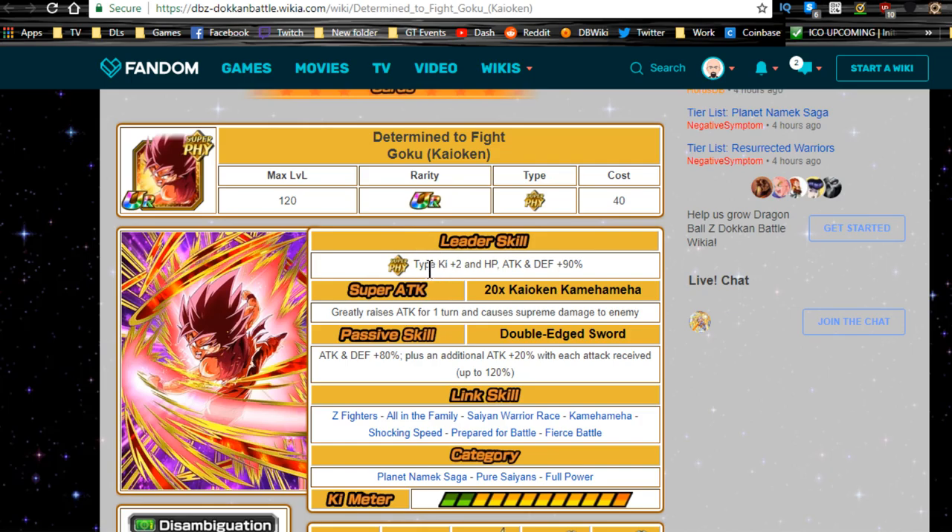After transformation, the leader ability becomes Super Physical type Ki +2, HP, ATK, and DEF +90. Super attack is 20x Kaioken Kamehameha — greatly raises ATK for one turn, causes supreme damage. Passive skill Double-Edged Sword gives ATK and DEF +80, plus ATK +20 with each attack received, up to 120.